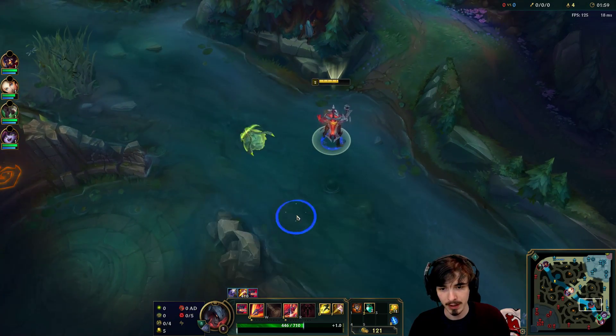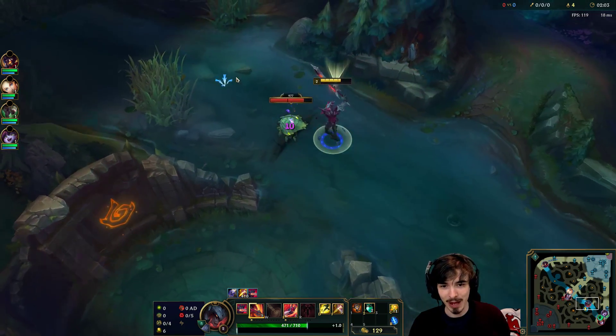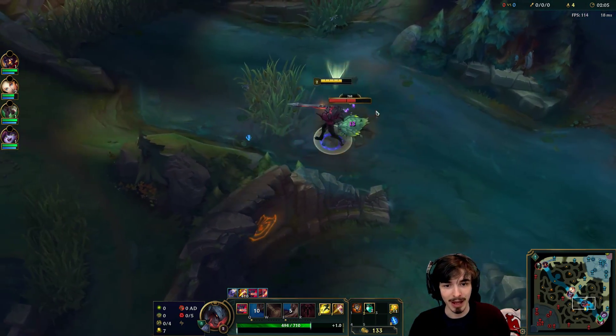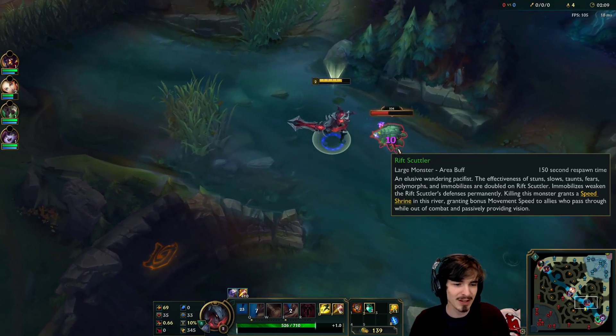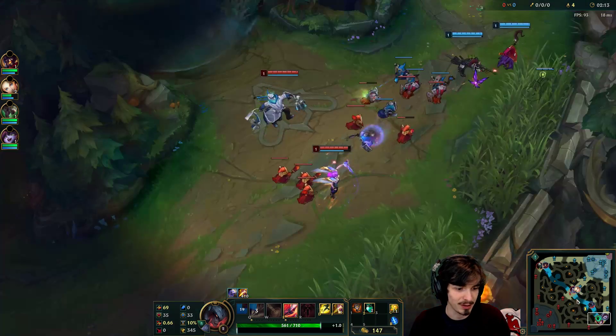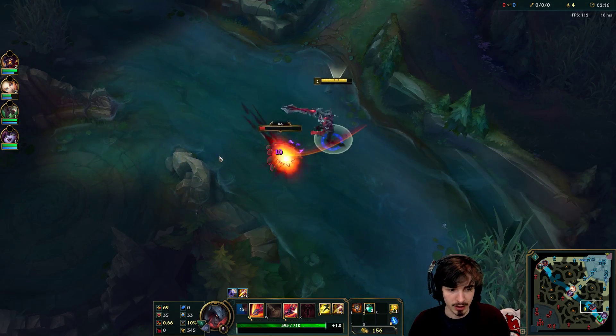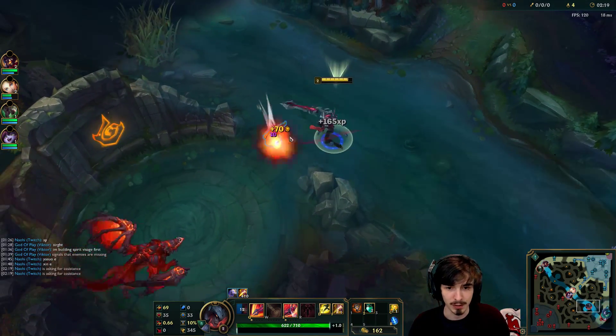Is it Ghost Poro? Yeah, Ghost Poro — got it right the first time — which we haven't put down because we're lazy, but hey, it's there. I think that secondary tree you can kind of swap out a little bit. I should have put it down at level 1 — I'll probably forget to put it down later as well, but it's okay.